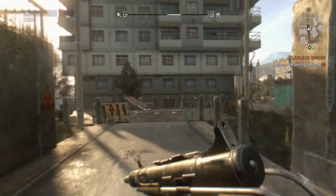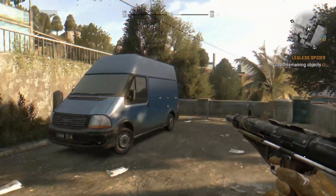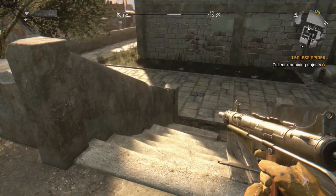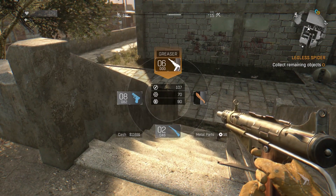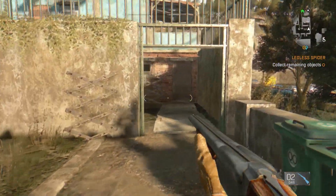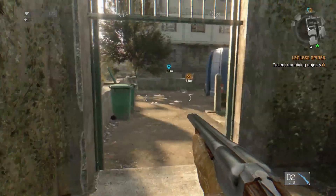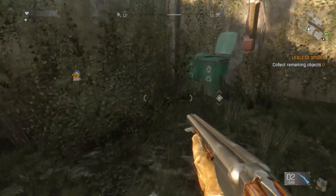As you explore you will find various safe houses. These are usually overrun with infected. Take out the infected and turn the power on to retake these safe houses and turn them into safe zones. This gives you more access to traders as well as having less distance to travel during the night time if you're ever trying to escape.